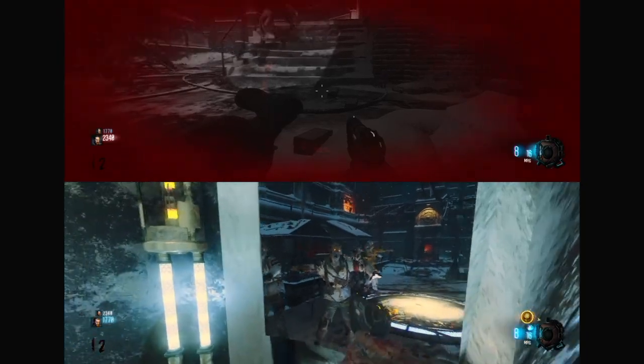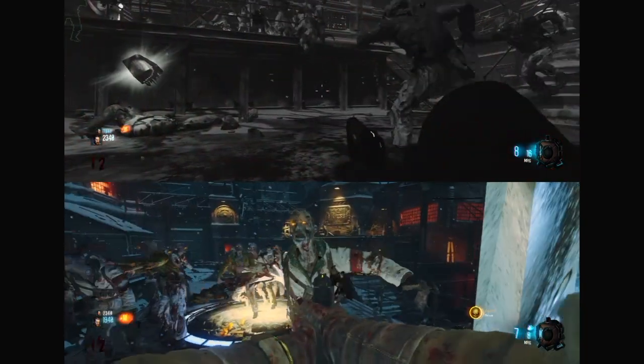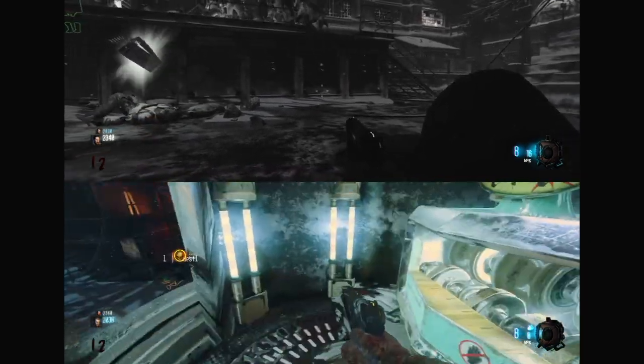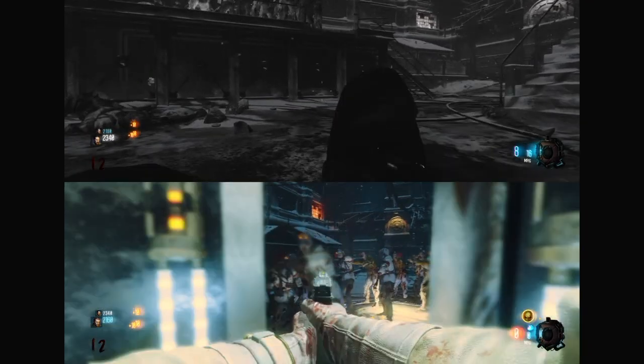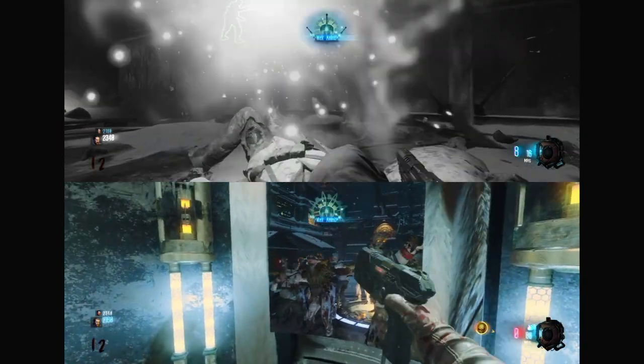I died around round 11 and when I respawned it put me in the Pack-a-Punch room. I was like, wait a minute, we didn't unlock this. I turned around and noticed the door was closed, so that means they can't get to us but we can get to them. And that's me up on top dying slowly.